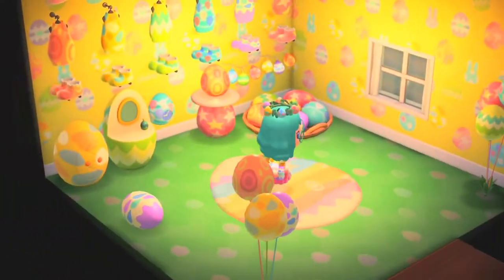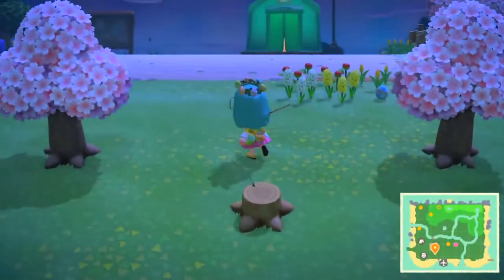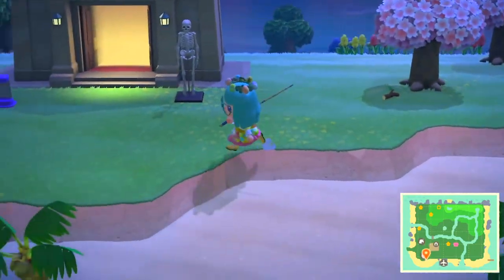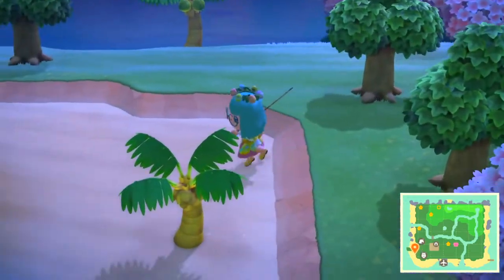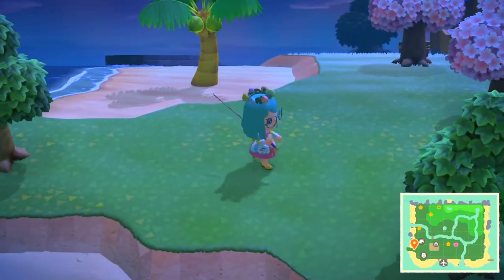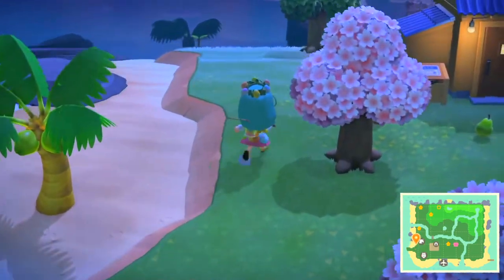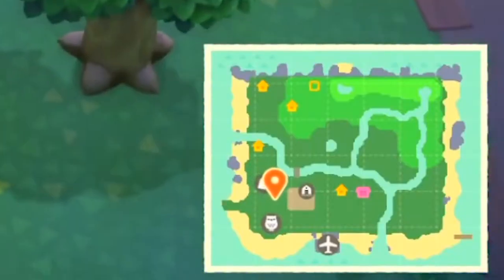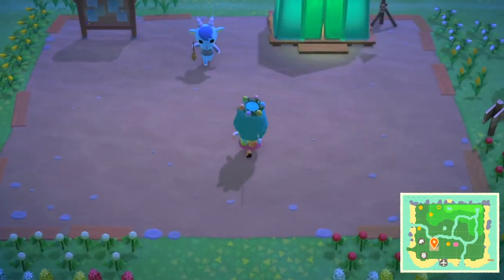Look at my Easter outfits! I collected a lot of Easter eggs. Everywhere around your village right now it's night time, which means I'm trying to find tarantulas because tarantulas are a rare species on the island and they're worth a lot — if you sell a tarantula they're worth 6,000 or 8,000 bells. I also got some coconut trees here. You can see the shape of my island on the bottom right of the screen.